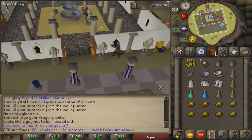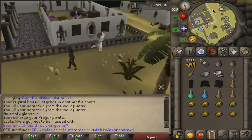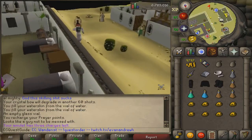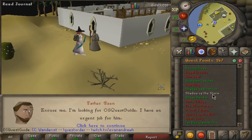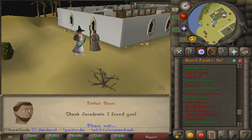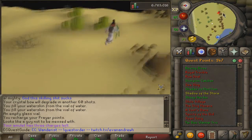Alright, let's move right on. Start in Al Kharid and make your way over to the bank area. A little bit south of the bank you'll see a person with a quest start icon on your map. Talk to Father Rean. You can skip through the dialogue and eventually the quest will start. Rean will want you to speak to someone in Uzer, so make your way to Uzer.